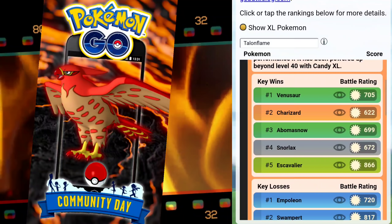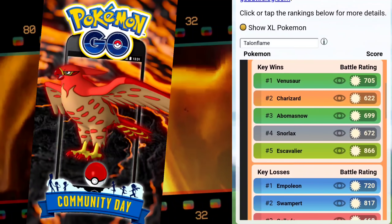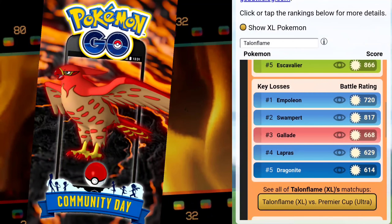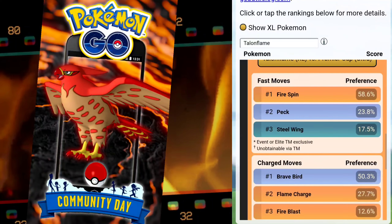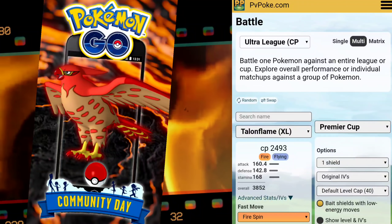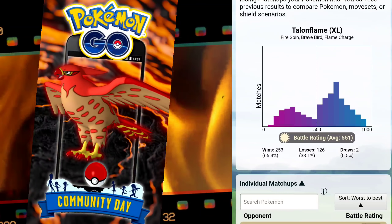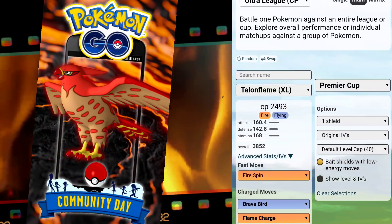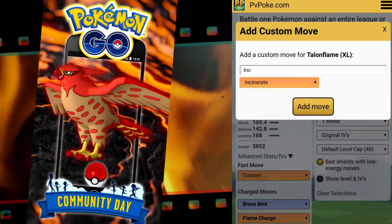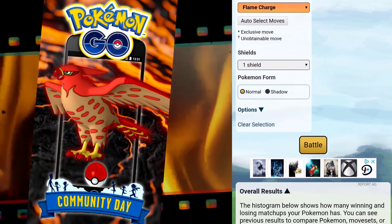Moving into Ultra Premier — no legendaries or mythicals — let's see how well it performs. It does well against even Charizard, Avalugg, Snorlax, and Escavalier due to their weakness to Fire. Without Incinerate, the win percentage sits at 66.4%. Talonflame is not horrible right now with its current moves, and I personally do have one in the Great League.